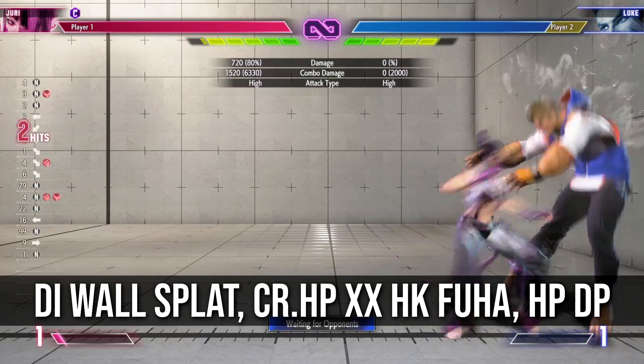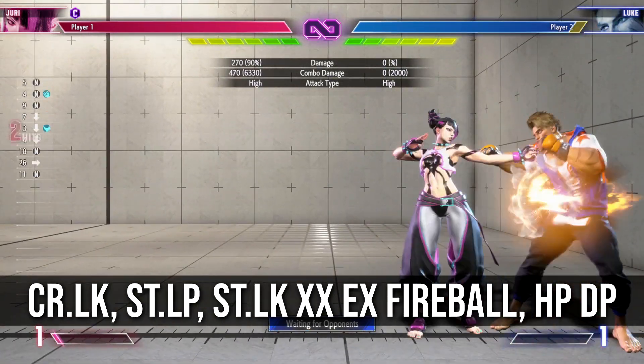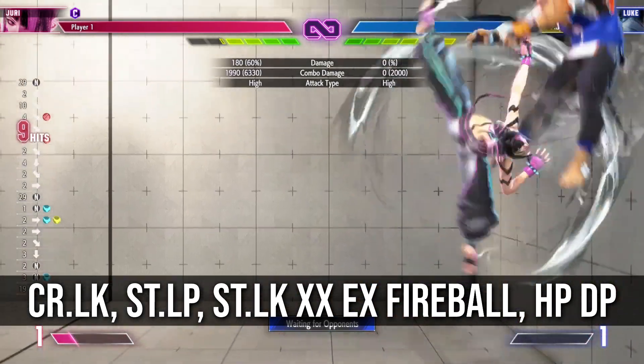Drive impact wall splat — you usually want to go for this basic combo here. You can also convert from her lights into EX fireball for a DP ender for a little extra damage.